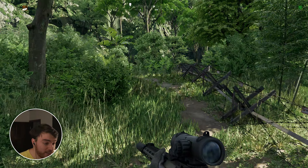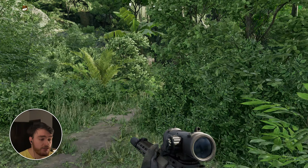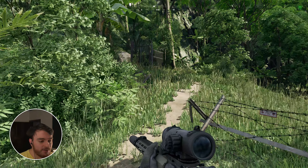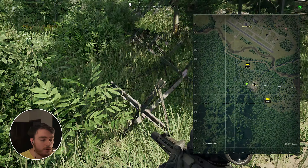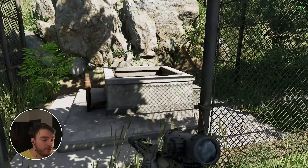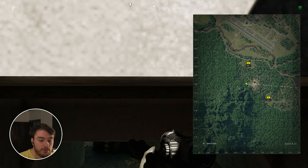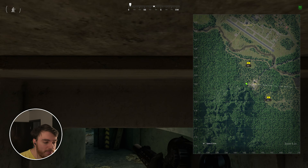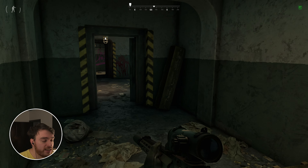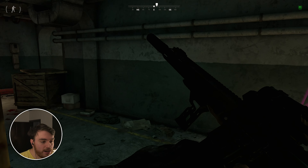Oftentimes this boss just doesn't spawn there at all, even after clearing out pretty much everything on the top floor, outside, negative one, negative two, etc. What I usually do is come all the way down this dirt path, following the entrance over there, all the way to this secret entrance which I've showed you in a previous video — all the way down here, pretty much on the line to the west of YBL1. In here, it should take us directly to floor minus two, where we should be able to find this boss if they are down here.